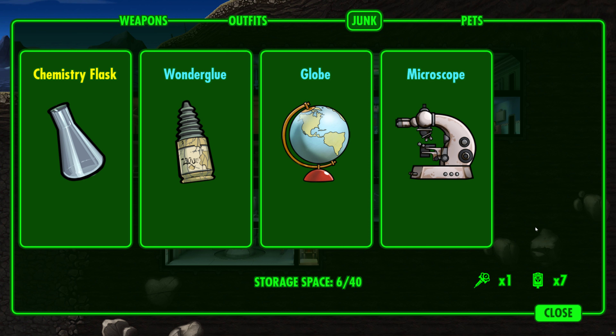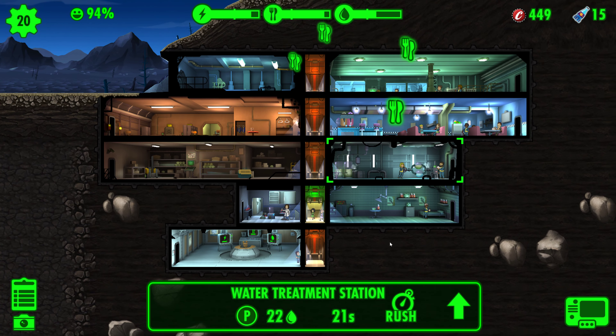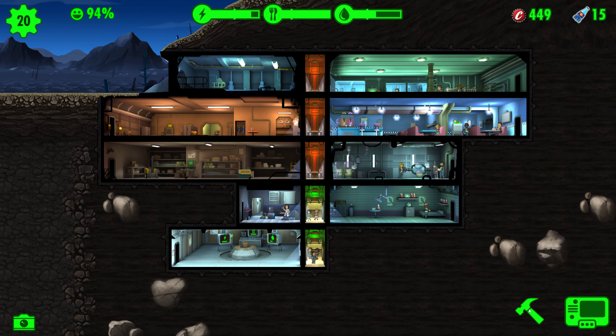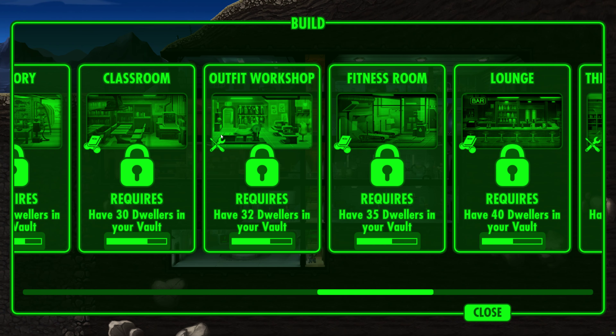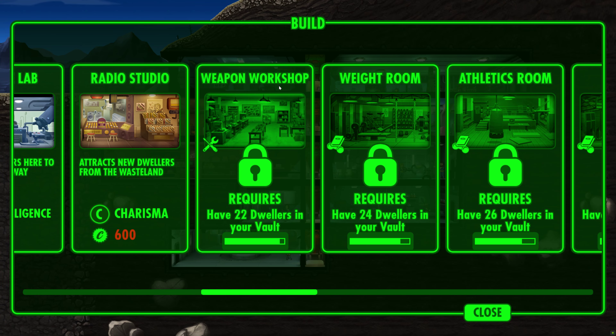Utilizing the weapons workshop and outfit workshop, you can channel the power of junk to fashion a formidable array of armaments and protective gear. To craft rare and legendary items, you must first upgrade your workshops. However, the price for each upgrade rises significantly, and a greater number of dwellers is required to unlock these advanced crafting opportunities.